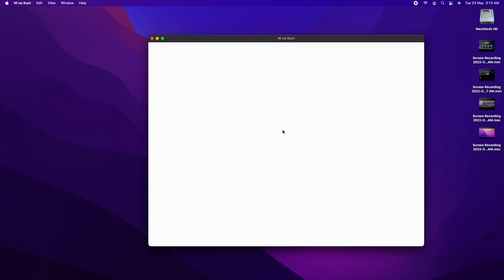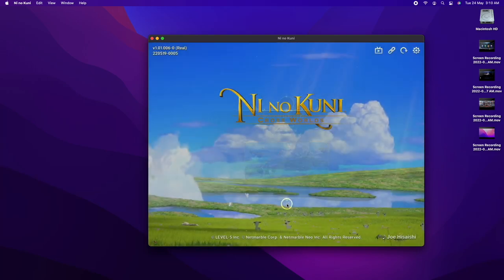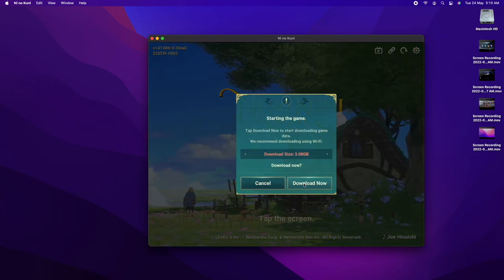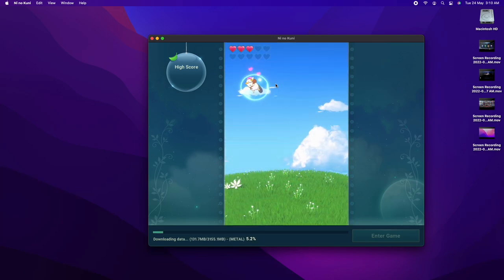As you can see, I got the game installed and pre-downloaded the data while playing the little mini game, which worked fine. So far that's all you can really do — you can mess around with the settings or watch the opening movie, but until the game fully launches, I can't say or show any more information on it.